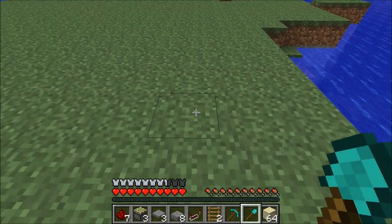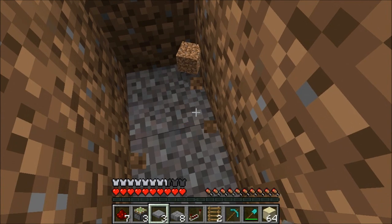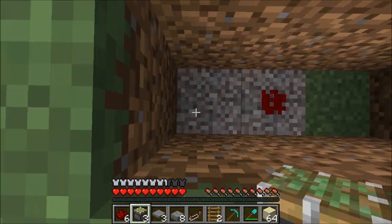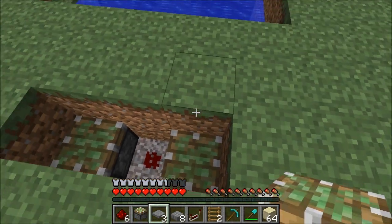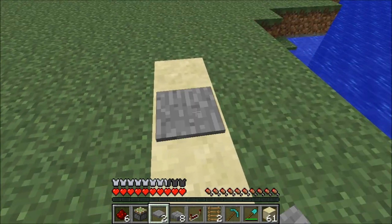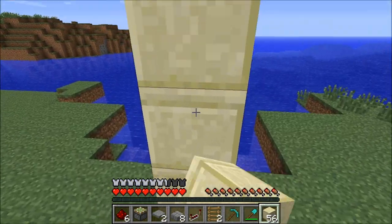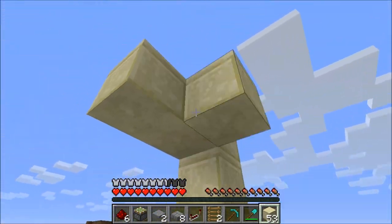We're going to start by digging a 3-wide trench that's 2 blocks deep and we're going to place a redstone wire in the middle and a sticky piston either side. Then we're going to fill that in with our building blocks and place our pressure plate in the middle. Then we're going to place blocks either side and go up like this and make a cross shape.